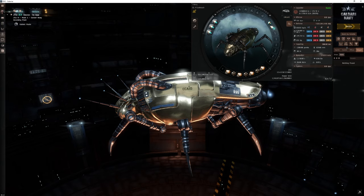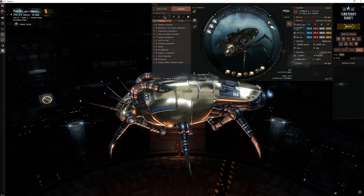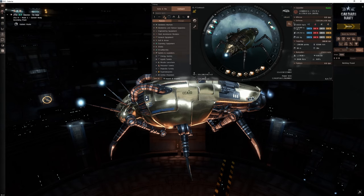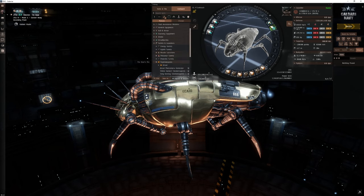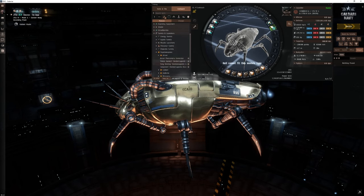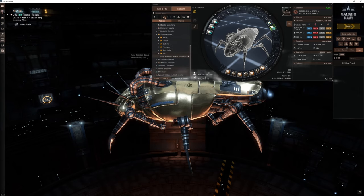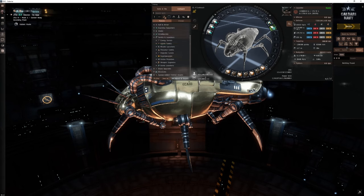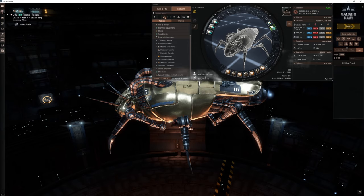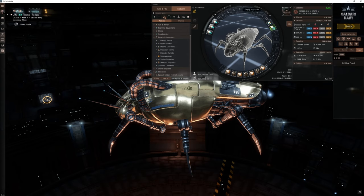On offense, there's not really much you can put on it. There are some fits where people have put doomsdays on there, but you cannot put any form of super weapon on this thing. Those fits you've seen with all racial doomsdays are just a bit of fun. It is limited to just your standard sub-capital weapons.